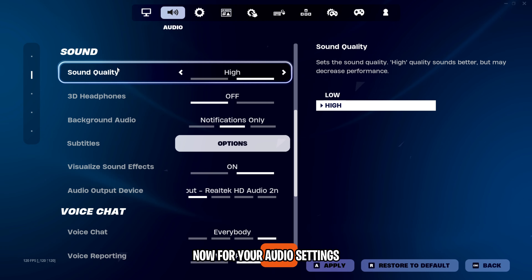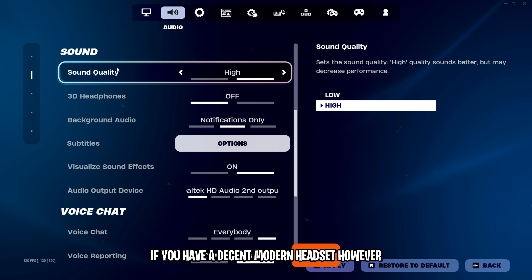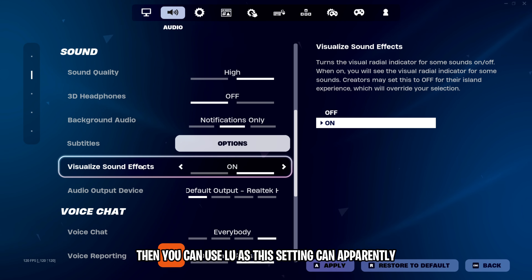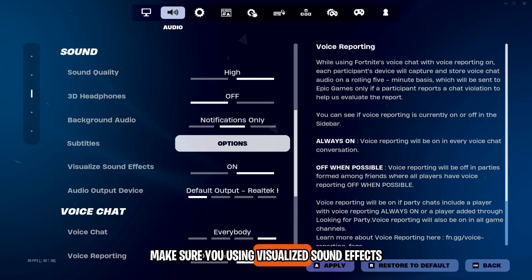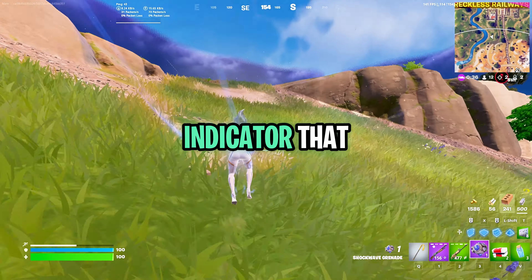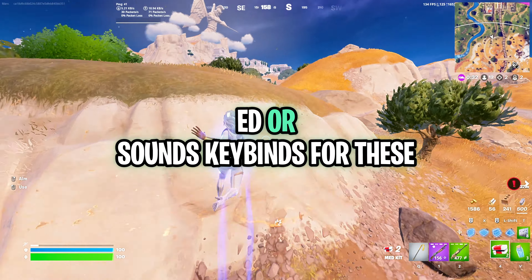For your audio settings, I highly recommend using the high quality setting if you have a decent modern headset. However, if you have a low-end PC or a budget headset, you can use low, as this setting can apparently decrease performance slightly. Make sure you're using visualized sound effects, as it's what every pro is using — it's basically a visual sound indicator that points you to different things happening in the game like enemy footsteps and other sounds.